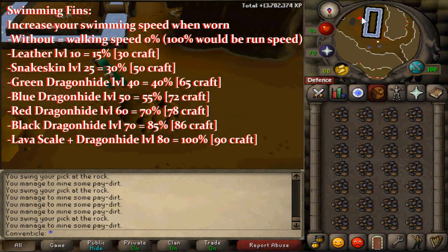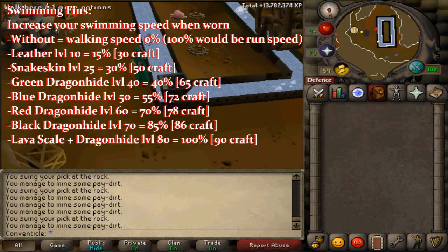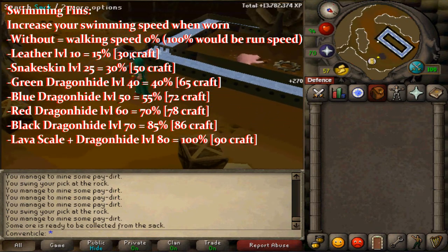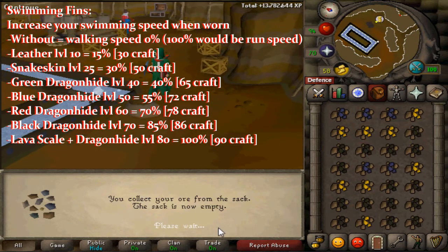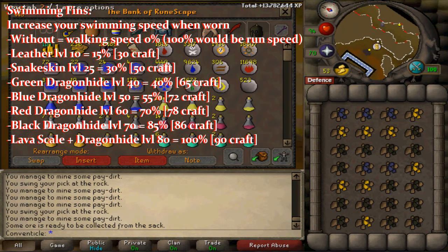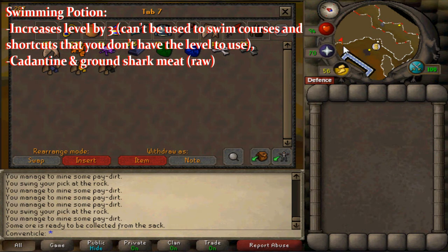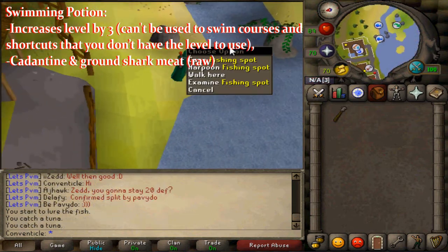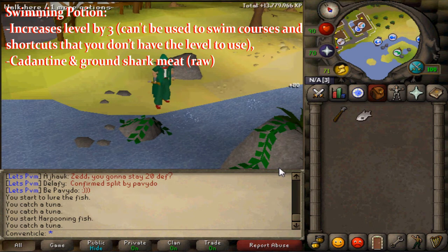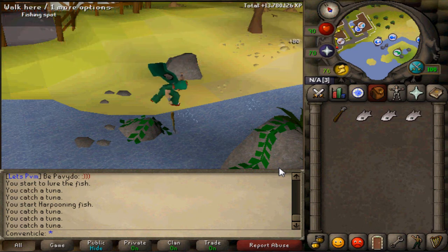The top-tier item is lava scale and dragonhide swimming fins — essentially lava swimming fins. These let you swim in cold or icy waters, potentially reaching a northern snow-area island. They increase swimming speed by 100%, so you swim at running speed, requiring level 80 Swimming and 90 Crafting to make. There's also a swimming potion that boosts your swimming level by three. It cannot be used to unlock new shortcuts or courses you don't have the level for, and is made with a Cadantine and ground raw shark meat. Its main use would be evading the fish that attack you in the water.